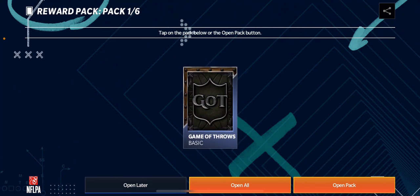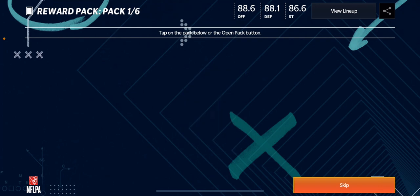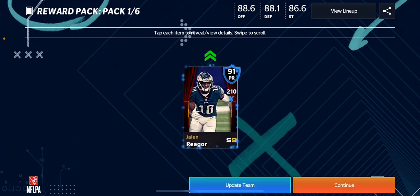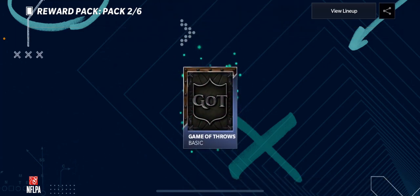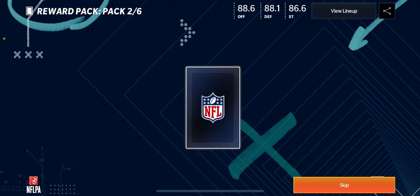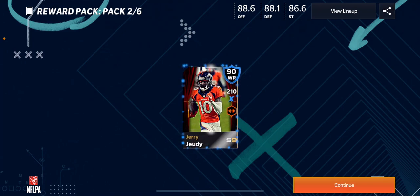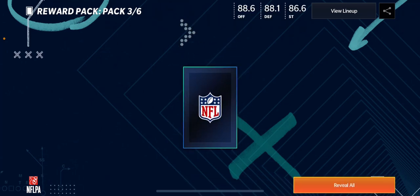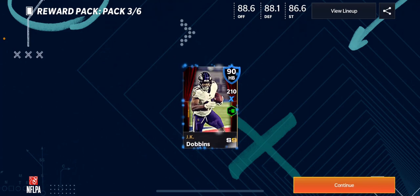A lot of my upgrades were from 89-plus packs yesterday. That's where a lot of my upgrades came from. So I'm hoping we can get some good luck — more upgrades. Come on. Bang, first one: Jalen Rager. Alright. We already have a partner Turner, so that's kind of weird, but we'll take it. We'll sell it. And another Jerry Judy.